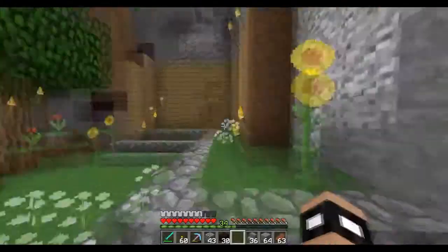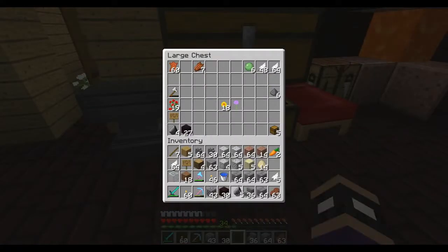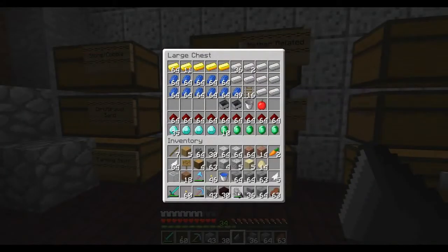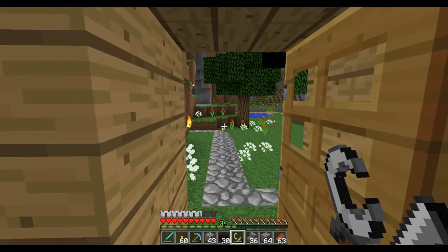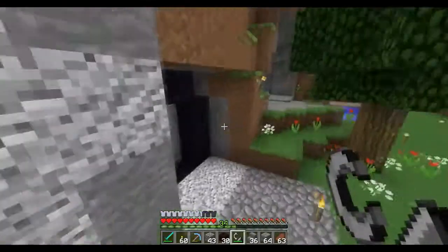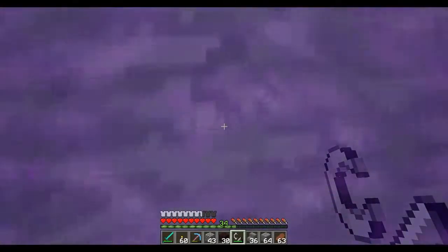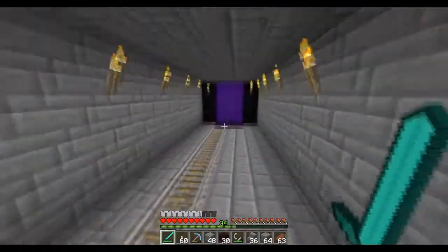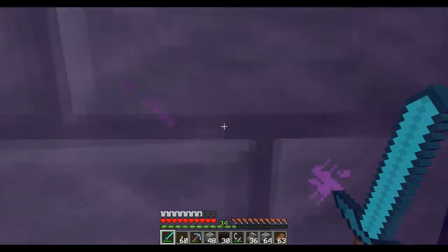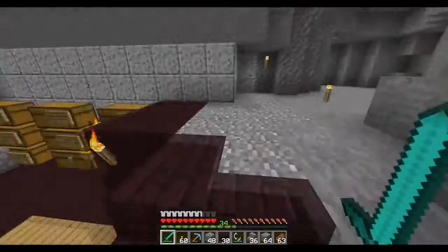There we go. I need a flint and steel and we should be able to start up our nether portal again. Let me grab one - oh, I already have one. Let me fix up my keyboard real quick. Hopefully that's a little bit better for you guys. Let's start up our portal - hopefully it's still linked. Yeah, there we go! It's perfectly linked guys. The portal is now outside. So if anybody's visiting, they'll be able to just go through there and they won't have to walk through my house.